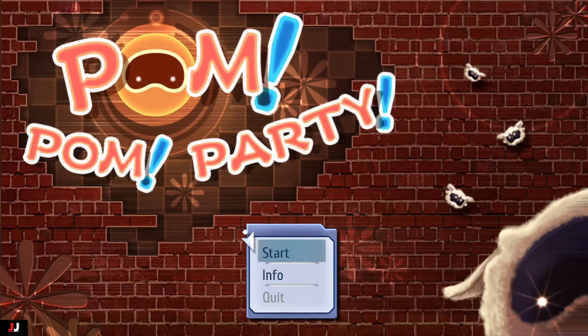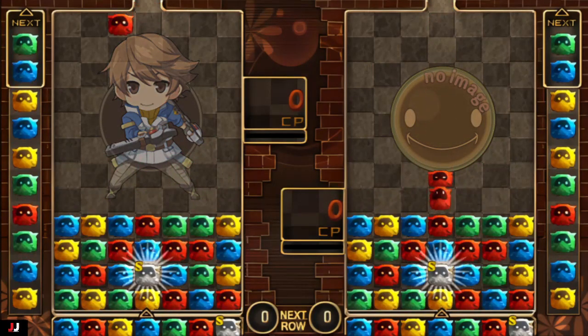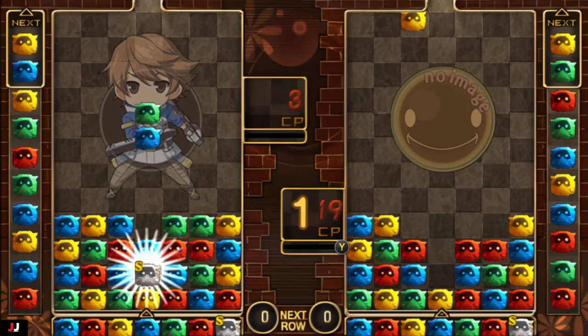Select Pom-Pom Party and go against Robert. I don't really know a whole lot about this, but I can give a few tips. You have to have three of each color lined up to get rid of them.